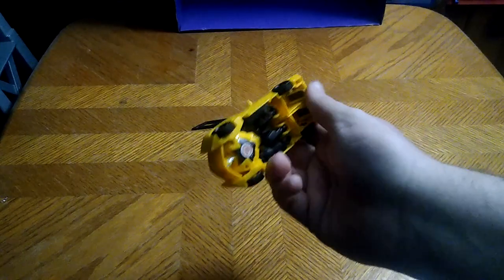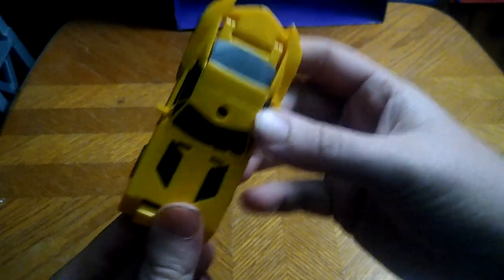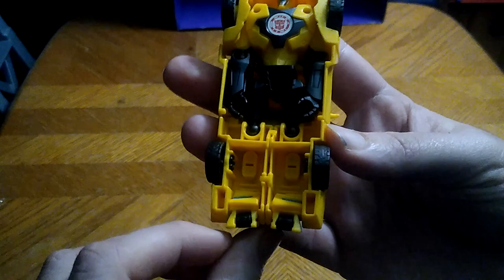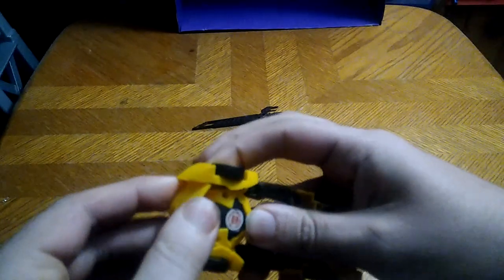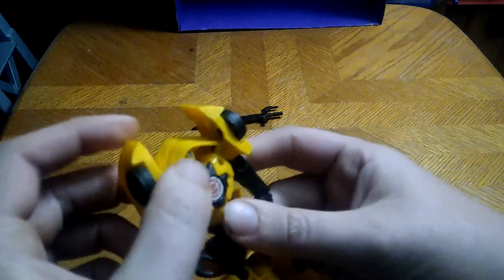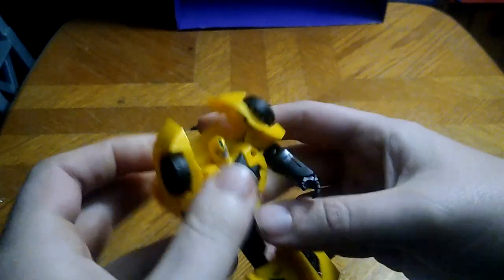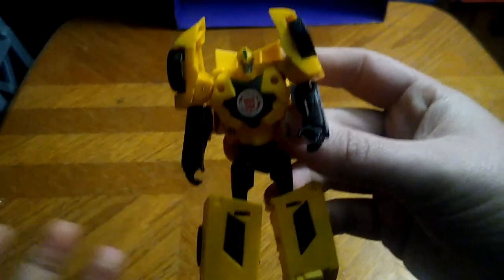Now we're going to get down to the transformation. I don't have any vehicle mode comparisons; most of my comparisons will be in robot mode. So let's transform him — very simple. Flip out his feet, get him folded out like that, disconnect his arms, push him up, fold this panel back, rotate his legs around, split the legs, and straighten out his arms. And there we got Bumblebee in his robot mode.